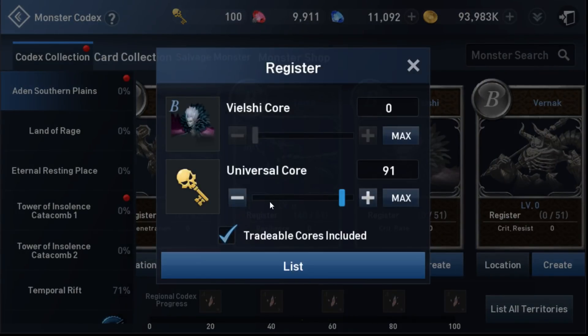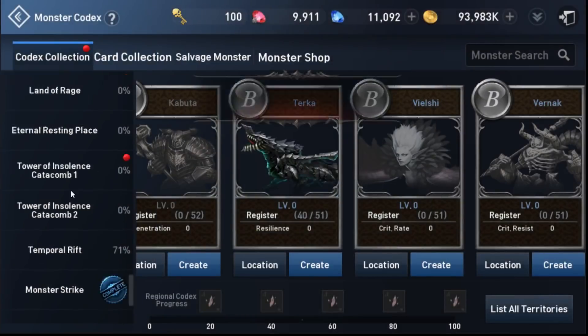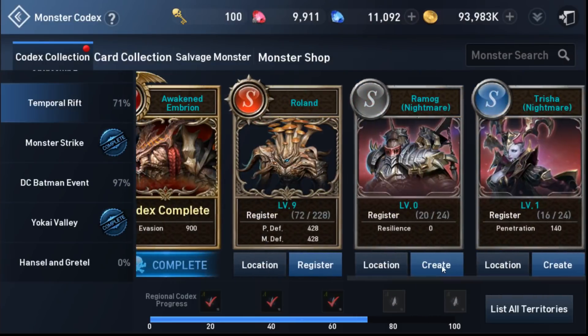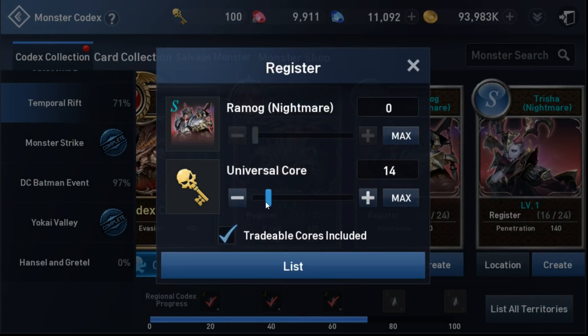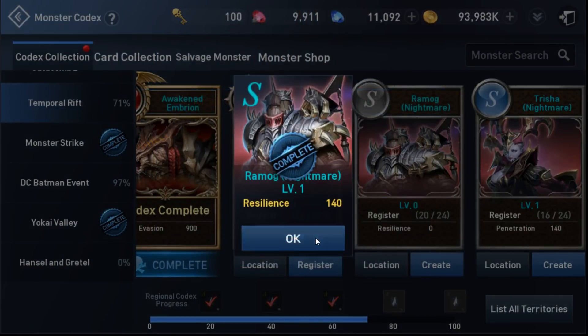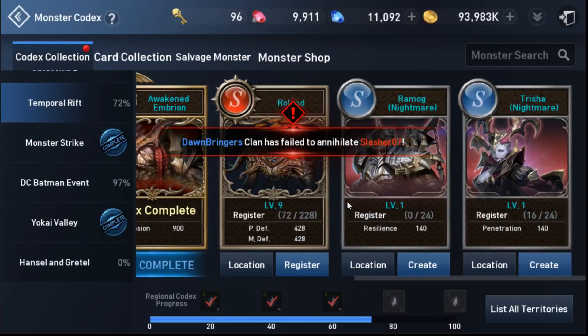If I go here and just hit create, I can actually use the universal core to max that. Especially for temporal rift — I think that's where I'm probably going to use my universal core. Let me just use four so you guys can see what it does. There you go, so now I've gotten mine to level one.